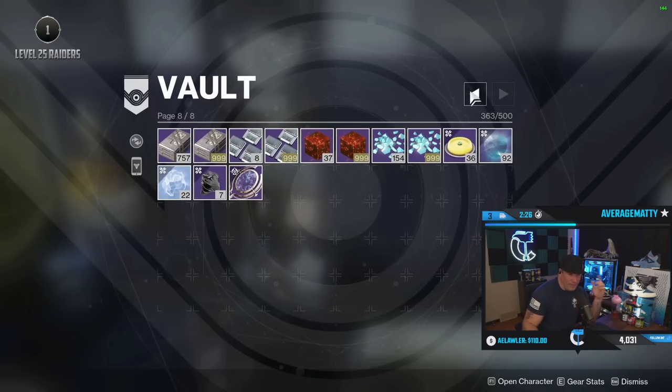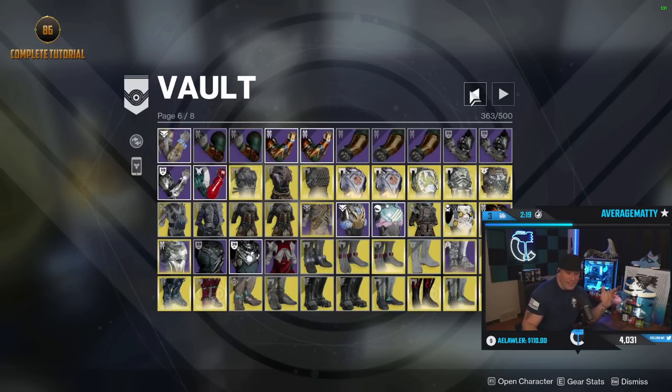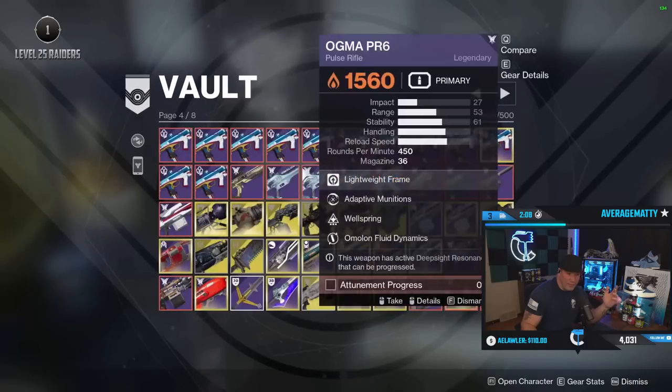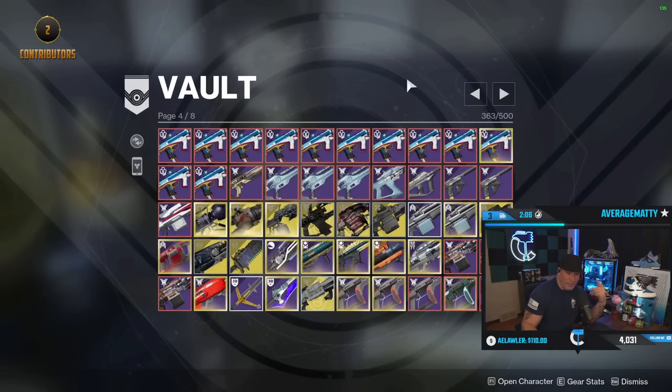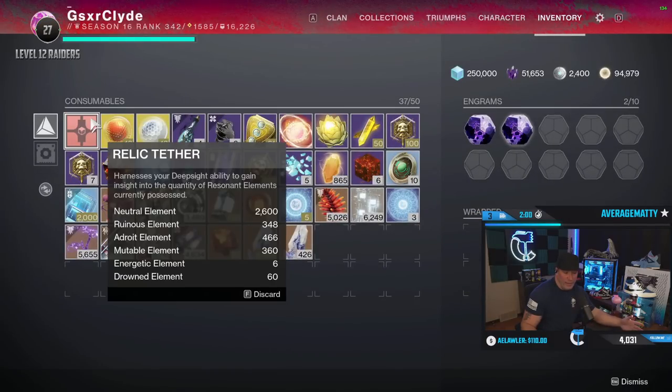Now I know I have stuff on backup if I want to forge something — I got the resources to do it. If you simply go through your characters and see what you need to keep, it's not that bad. I can tell you right now there's a lot in my vault I could get rid of, but I don't want to cut everything down for no reason. There are a lot of exotics I don't need, and all these red frames I will end up completing — I need to max out my neutral element.